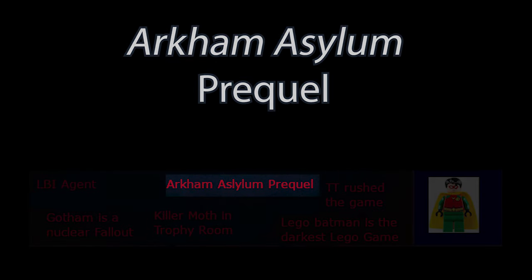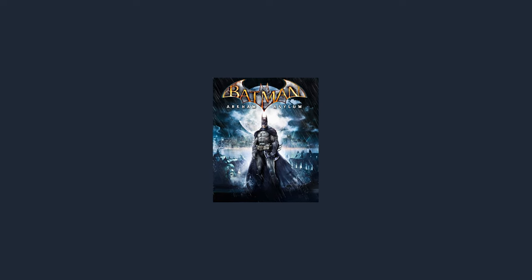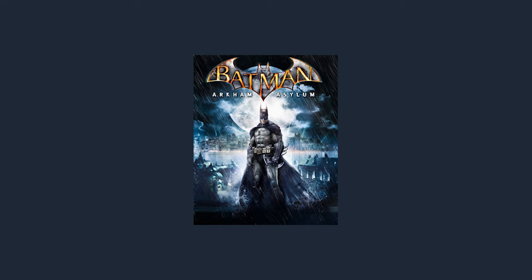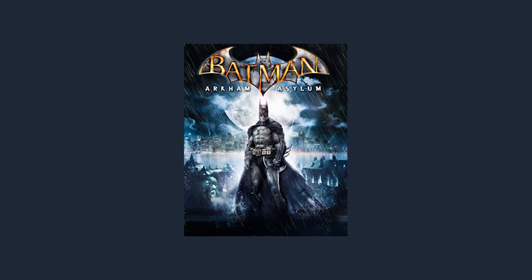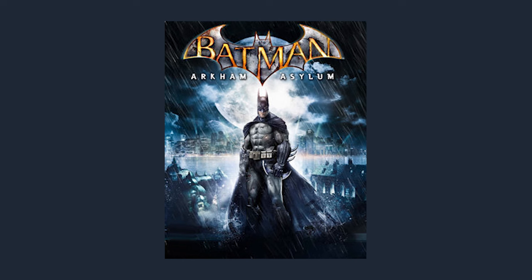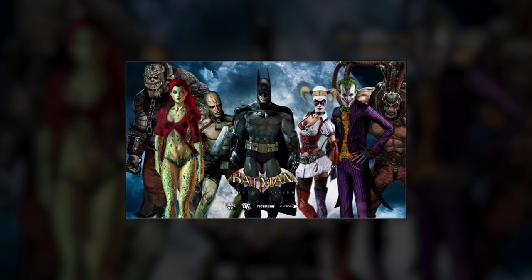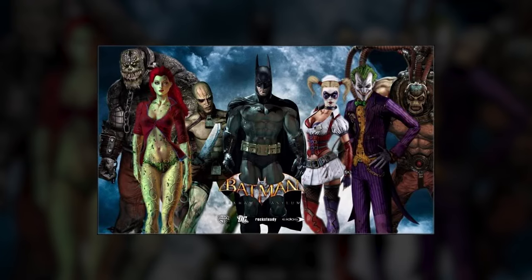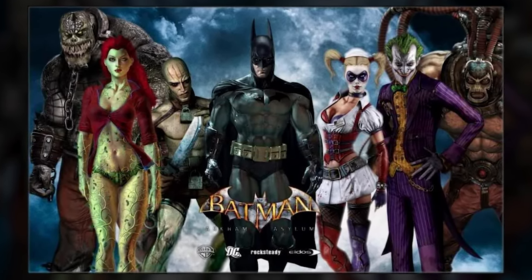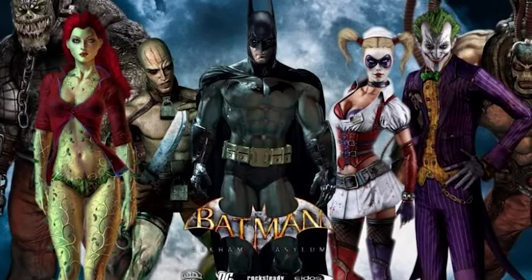Batman: Arkham Asylum is another famous Batman video game released just a year after LEGO Batman, aimed at a much more mature audience. There are quite a few coincidences which have created the theory that the Arkham Asylum game is actually a continuation of the story from LEGO Batman. For example, every single villain who is sent to Arkham in the LEGO game also makes an appearance in the Arkham game, and every significant character who appeared in LEGO Batman gets a mention in Arkham Asylum.